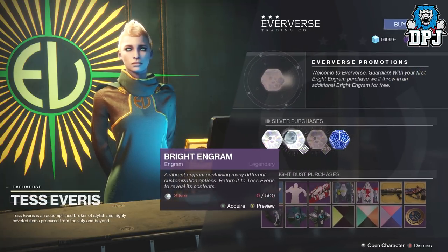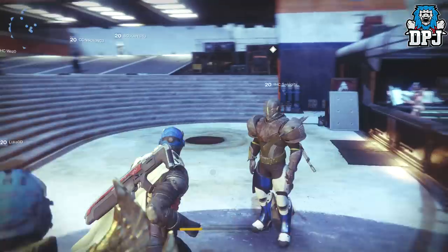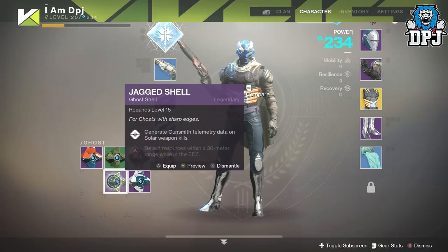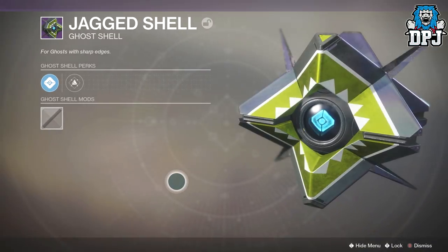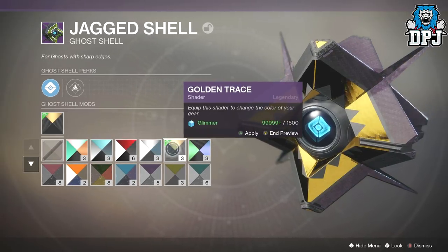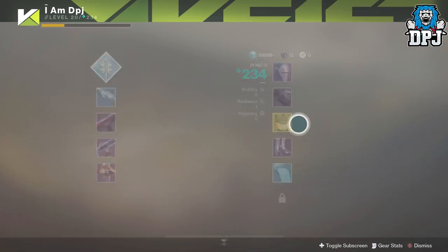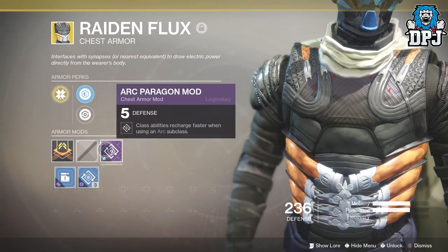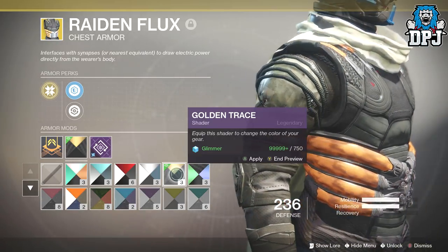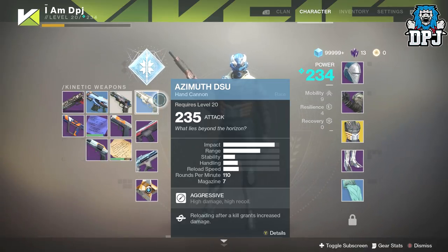I'm not buying any more silver - no no, we don't spend silver, not yet, not when you can earn them. Let's have a look at what we got. So we've got a ghost shell here - Jagged Shell, looking pretty cute. Let's apply a shader. These are the new shaders - the Golden Trace. Oh yes, beautiful! Let me quickly see what that looks like on my exotic.